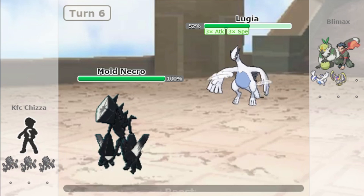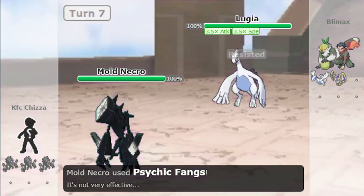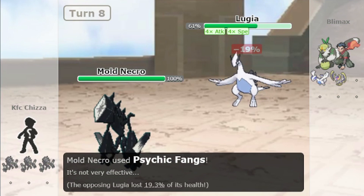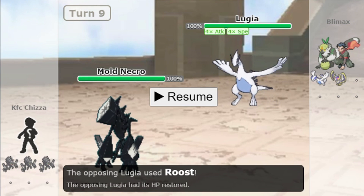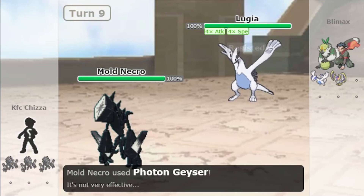Let's see what Mold Breaker does to Multiscale. We have a Mold Breaker Necrozma. Lugia went for Roost, it's at full HP. The Psychic Fangs did 21% damage. Now let's see how much Psychic Fangs does again when not at full HP — it did 19%. So Mold Breaker is ignoring Multiscale. Now Mold Breaker plus Photon Geyser — both the move and ability ignore Multiscale.